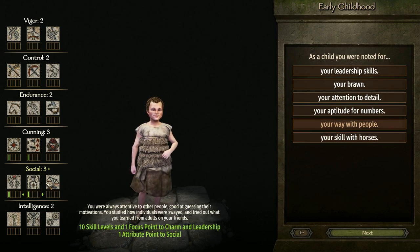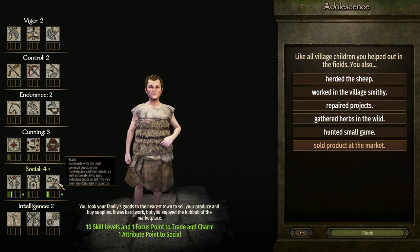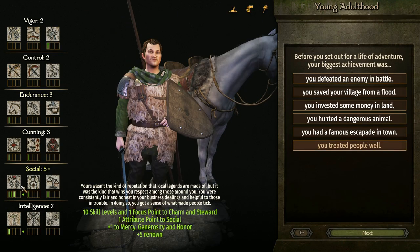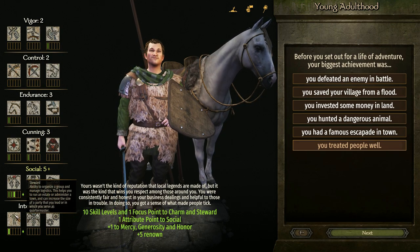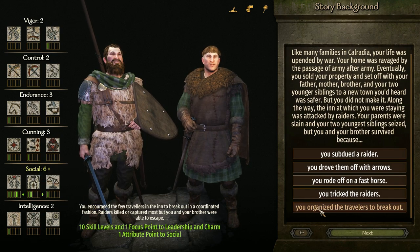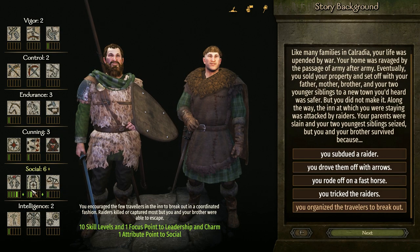Since I want some in charm, I'm gonna do 'Your Way with People.' I'll take 'Sold Products at the Market' to get another one in charm - I don't mind a little bit in trade. 'Train with the Hearth Guard' will get me polearm and riding, so I'll take that. I'm gonna take 'I Treated People Well' since that'll give me one in steward and another one in charm. And I'm gonna take 'I Organized the Travelers to Break Out' to give me more in charm and leadership.